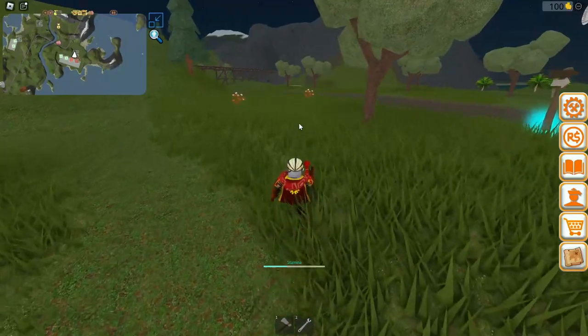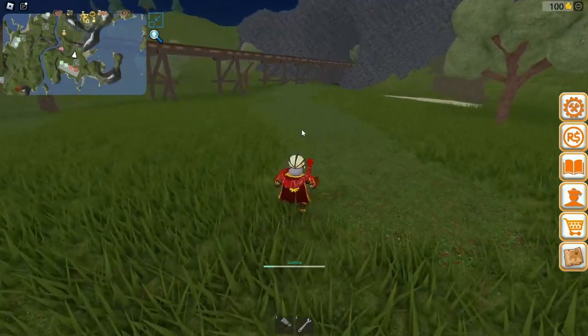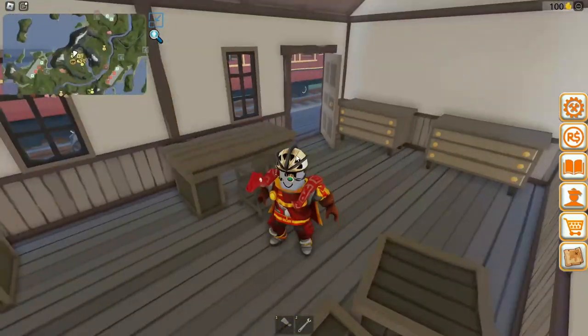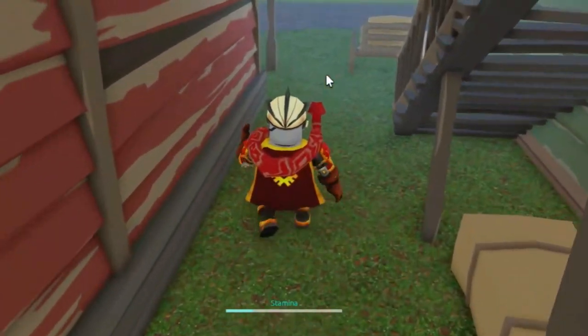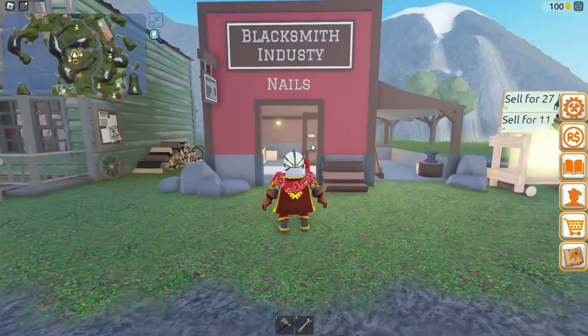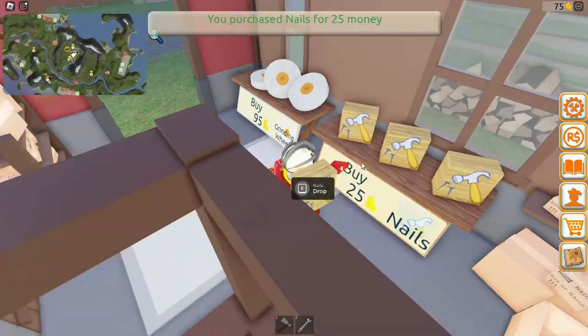Now I've got to figure out how to get metal. I saw some things — maybe we could trade some wood for some metals. Even if we can't sell our wood, we were born with a hundred dollars, so we should be able to do some trading at the blacksmithing industry. All we gotta do is buy some nails and run all the way back to our base.